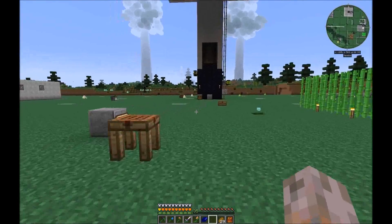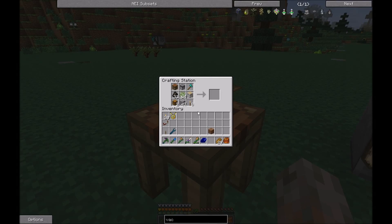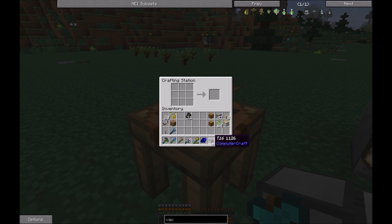I prepared everything you need here. These materials you will need to set up the tree farm. For running the tree farm we need a crafty felling turtle. From my experience a crafty mining turtle works as well, but since the turtle fells trees I prefer the felling turtle. I already named the turtle.